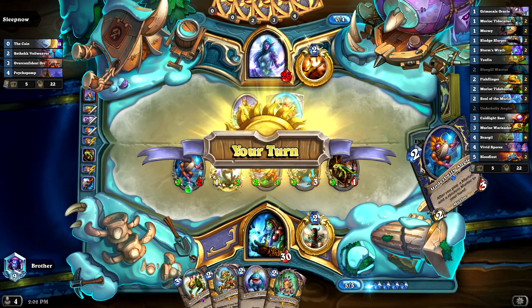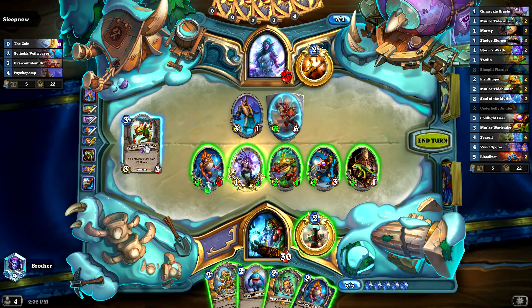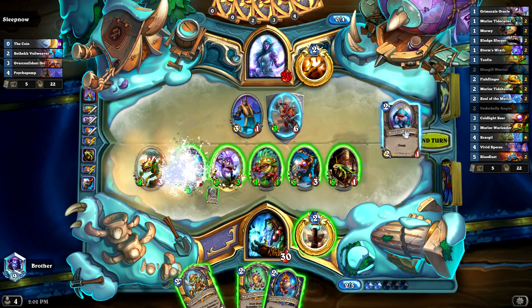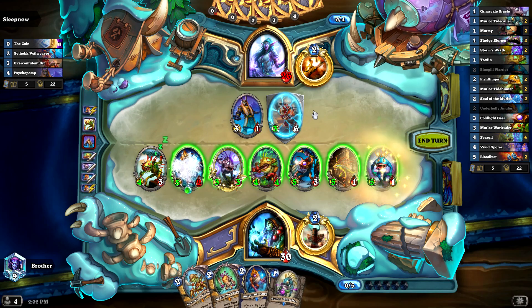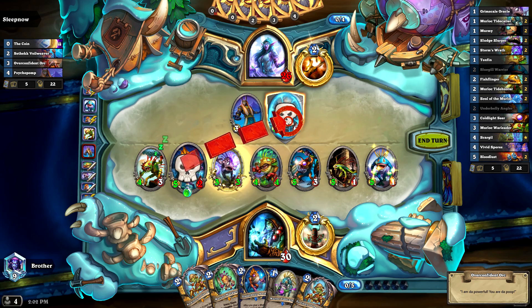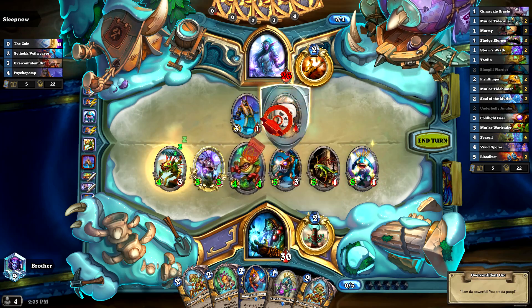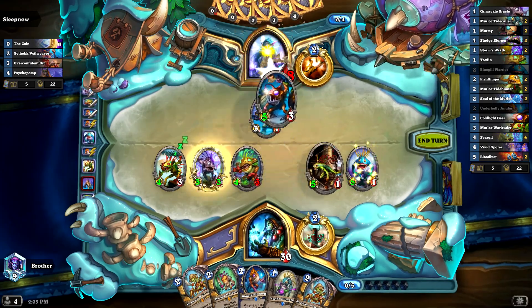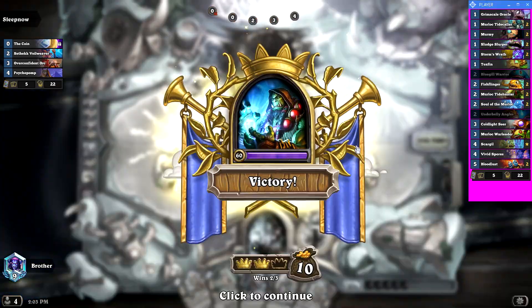Imagine these two decks going at it. I think I have a ridiculous amount of damage here right now. I'll just go for it — we have another Underbelly Angler as well. That's a lot of damage. I think it might be worth getting that with a poisonous. I don't know if I'm making the right plays, but I kind of want to just reserve some damage for his face.